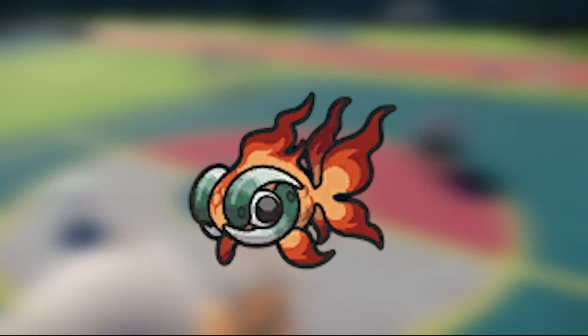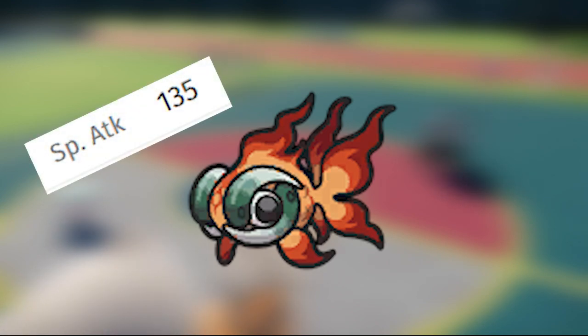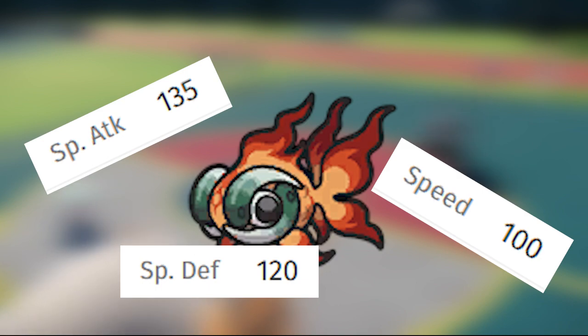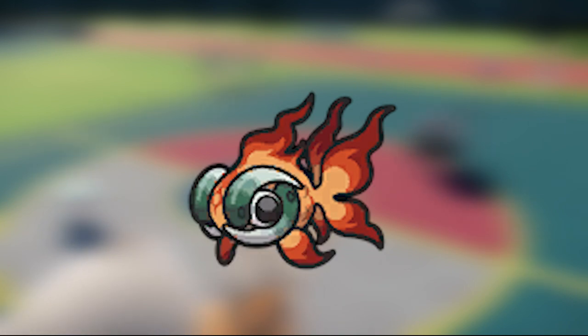This Pokemon is insane, with 135 Special Attack and 100 Speed — it can just click a button and win the game. Don't sleep on Chi-Yu's Speed Def with it being 120. This Pokemon also has access to Nasty Plot, so if you want to run a Nasty Plot set, you can run some bulk, click Nasty Plot, get your Special Attack raised, and sweep through your opponent's team. However, I think a Choice Specs set can just do that already, and yes, you have to lock into a move, but I feel it's definitely well worth it.